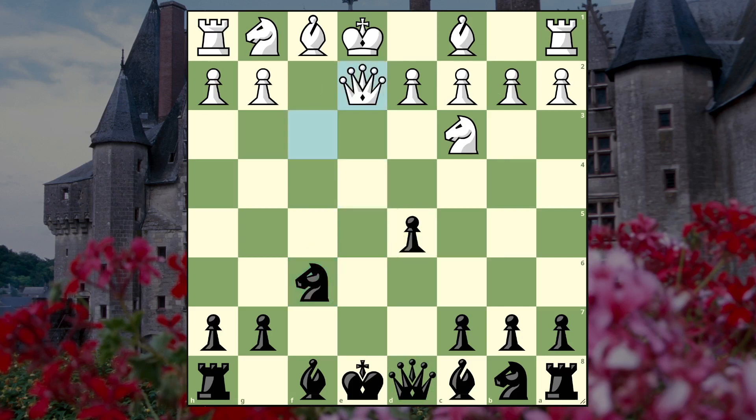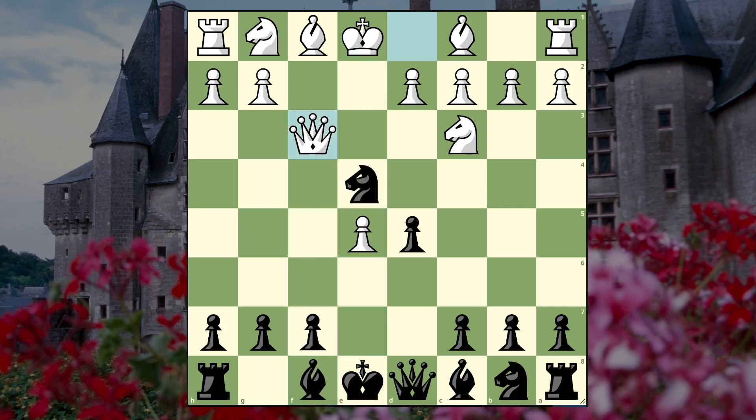If white tries queen e2 or something like that, I think we can just go bishop e7 and laugh that we're going to castle and play rook e8 - the queen shouldn't be there. After f5, the move played in the game was d3, which I think is the main move, and that kicks the knight.